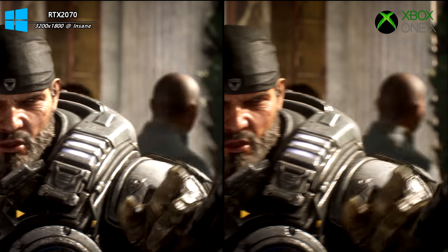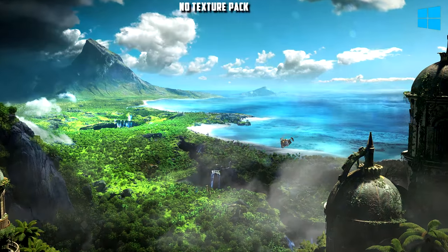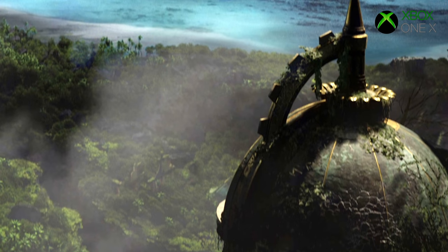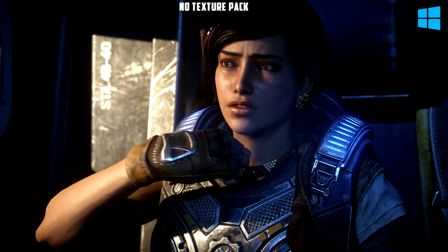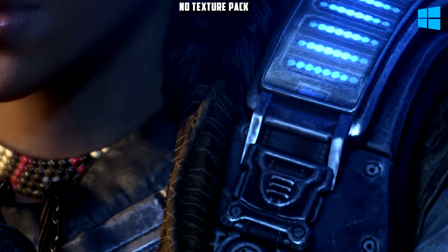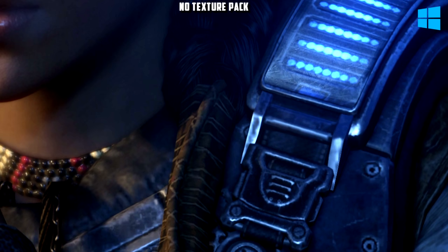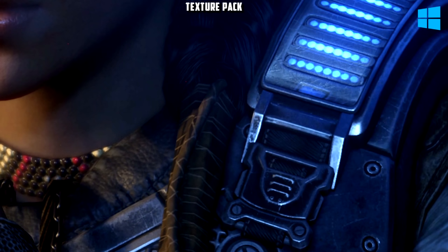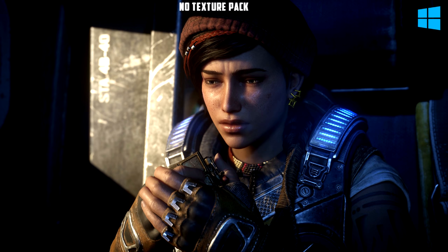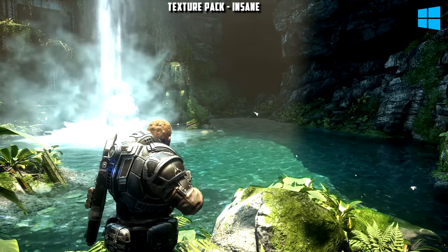One other addition to the PC version is a downloadable ~1GB texture pack which enhances the game, so long as you have a graphics card with around 4 to 6GB of VRAM. The RTX 2070 here has enough. Essentially the Xbox One X sits somewhere between the standard PC textures and the texture pack. Zoomed in you can see the details on her jacket — her buttons, the zip, the clothing — are much better on the X, but once you apply the texture pack they're enhanced again, with tessellation on a necklace visible that's missing on the X. The texture pack is better than the X, the X is better than standard PC. So if you have the RAM, download that free 1GB texture pack for a slight boost to texture details.